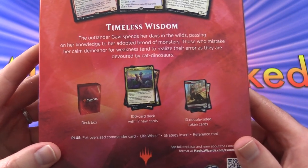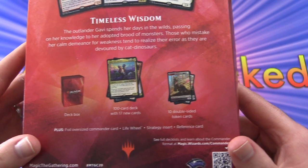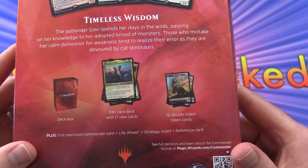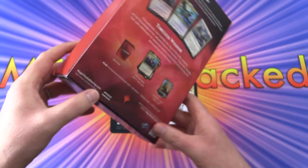So what do we get here? A deck box, a 100-card deck with 17 new cards, 10 double-sided token cards with a foil oversized Commander card, which we saw there. A Life Wheel — that's a new addition — a strategy insert, and reference card.